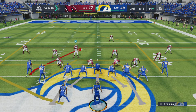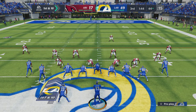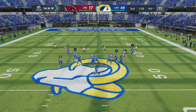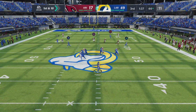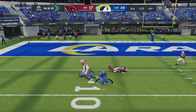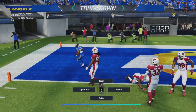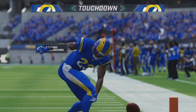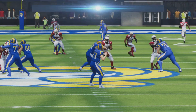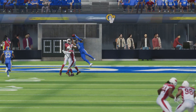The big play gets them across midfield, now first and ten. Out of the gun, Stafford — he wants Reynolds way downfield. Got a man, it's caught inside the ten, and he's going to take this one in for a Rams touchdown. Cam Akers — he scored on the ground and through the air, and this offense is running away with this one.